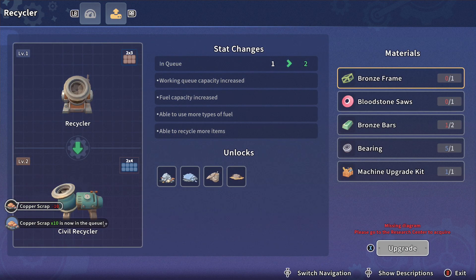I'm assuming if I upgrade this... Oh, NQ — you can have two instead of one in the queue. Fuel capacity increased, Work Queue capacity increased — that would help. Able to use more types of fuel, able to recycle more items. That's what I want.